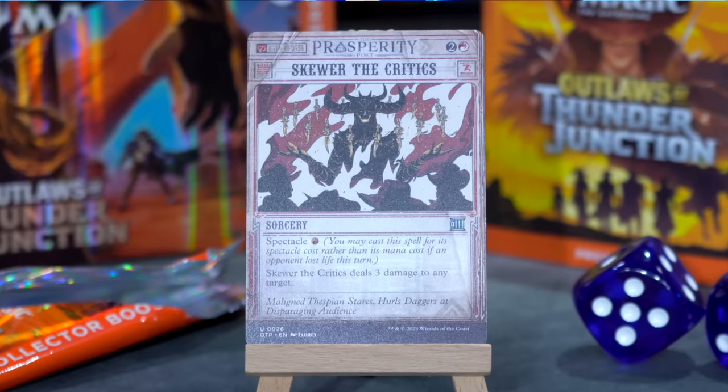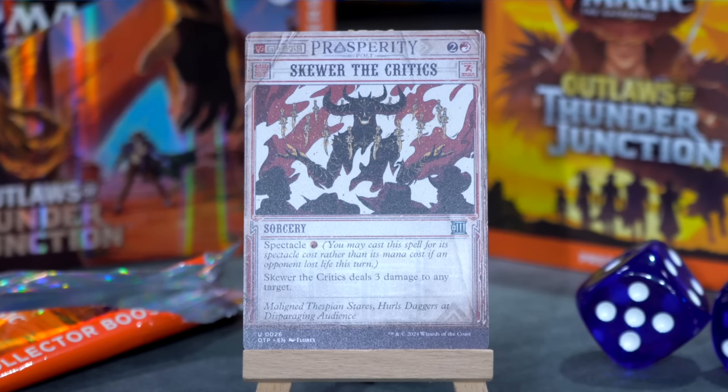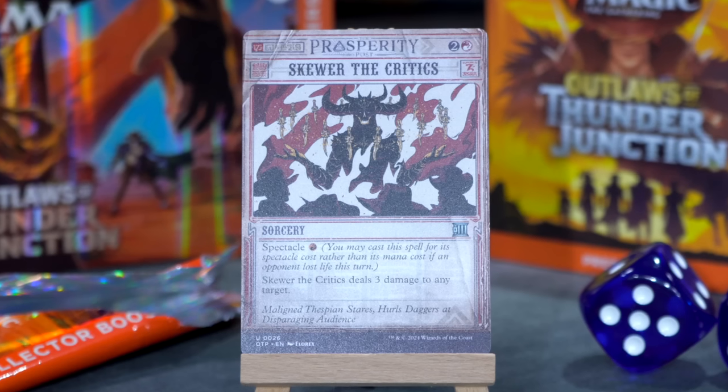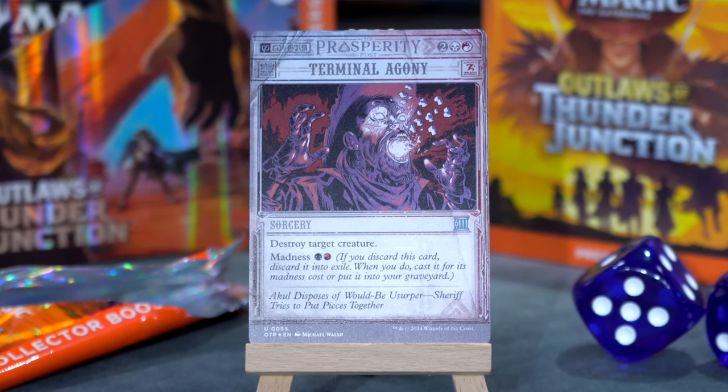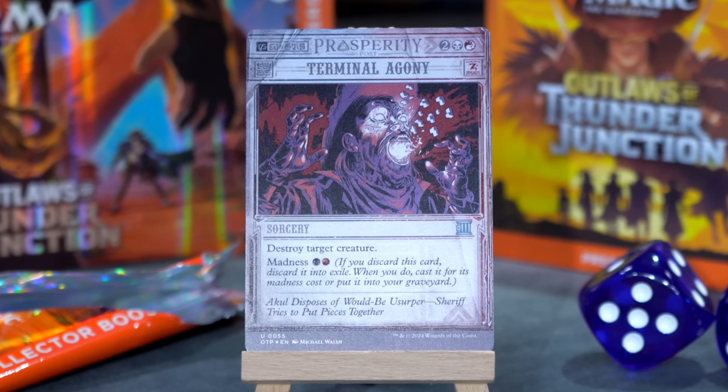Skewer the Critics — this is the Breaking News variant. 'Maligned thespian stares, hurls daggers at disparaging audience,' says the headline in the Prosperity Post. It's two and a red with spectacle for one, so you can cast it for one if your opponent's already been dealt damage this turn. It deals three damage to any target. Big fan of Skewer the Critics and of this particular border treatment. Someone had a lot of fun writing those flavor text descriptions. Oh and here's another one, this one's in foil — it's Terminal Agony. Two black red for a sorcery, destroy target creature, with madness for black and a red. 'A cool disposes of would-be usurper. Sheriff tries to put pieces together.' Whoever works at the Prosperity Post has quite a sense of humor.